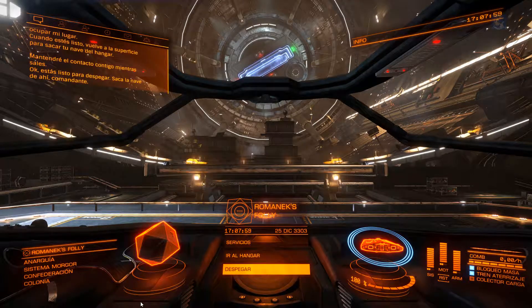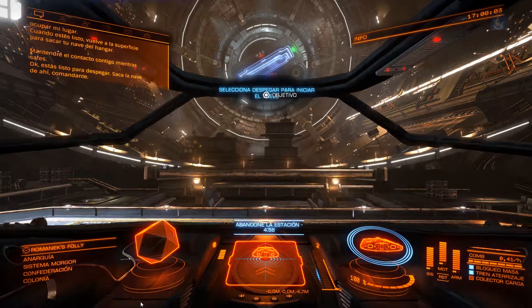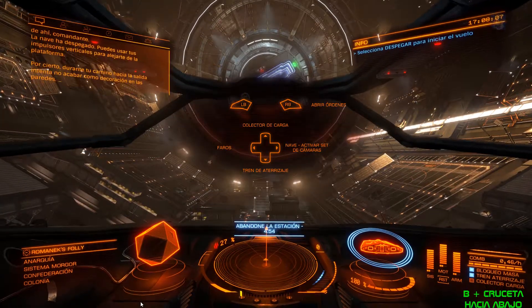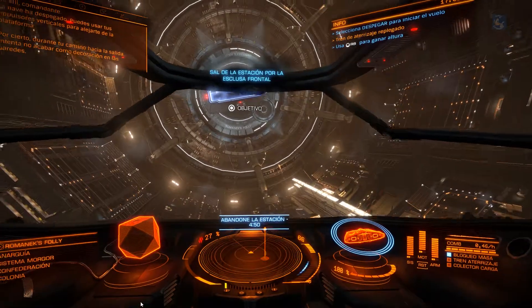Okay, you're ready to launch. Take her out, Commander. Ship is released. You can use your vertical thrusters to clear the landing pad. By the way, try not to end up as wall decoration on your way out.